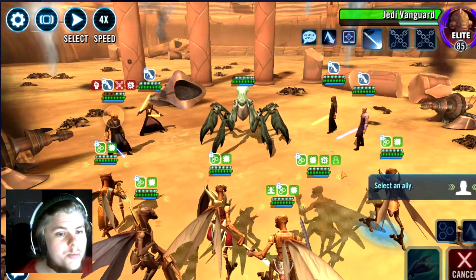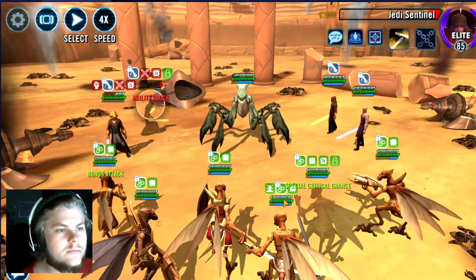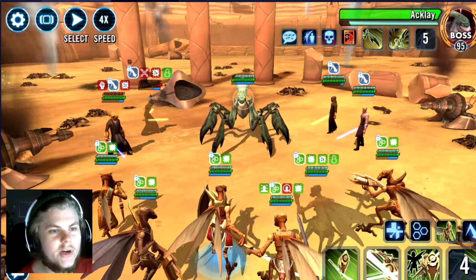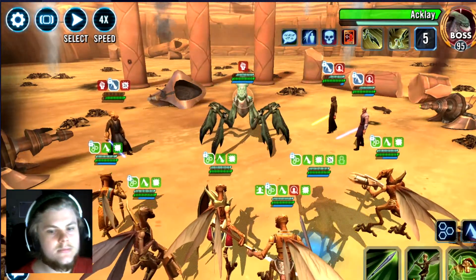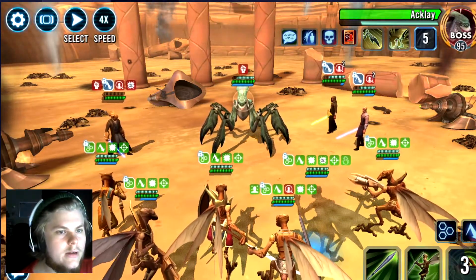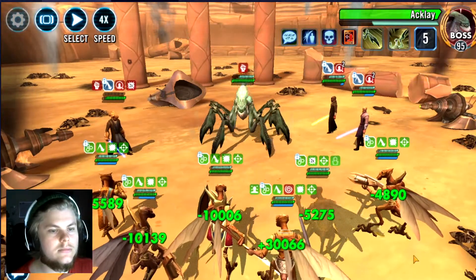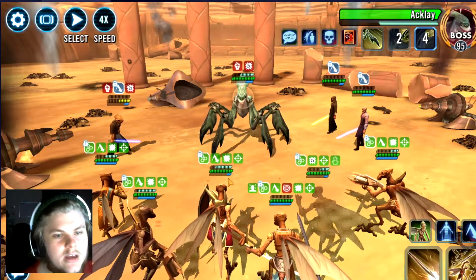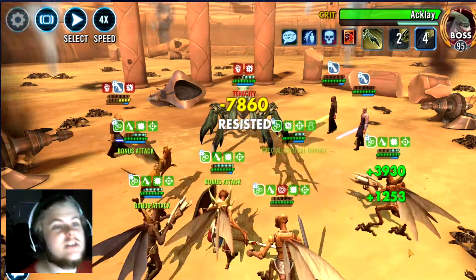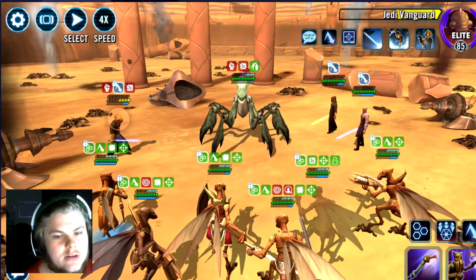We're going to want to kill one of these two dudes pretty quickly. But let's make sure we get an ability block over here. Let's kill off this guy with the AoE, but we'll target the accolade and get some damage off. We kind of want to ignore these other guys — the accolade will take care of them for us. We just want to pump as much damage as possible into this accolade.